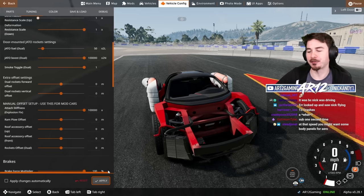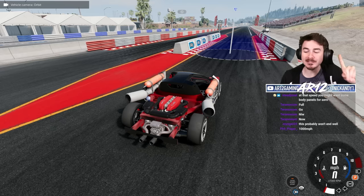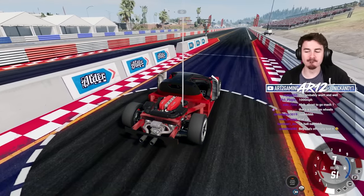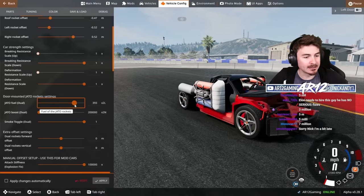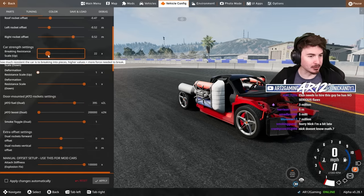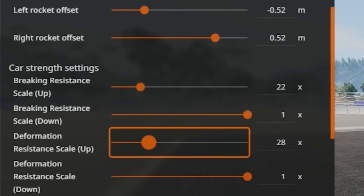I know what you're thinking, Nick - you're gonna make it 10 million, and you're gonna do it on your first attempt. Wrong. Very wrong. Because if you use 10 mil, I have now become an Elon Musk rocket ship. Maybe I should try 200,000. What's actually really nice is I can increase how much fuel is in here, and I can make it so my vehicle doesn't explode by increasing these - basically making my car 22 times stronger.